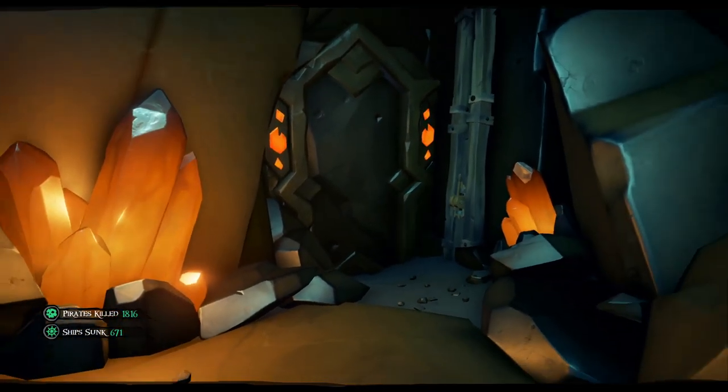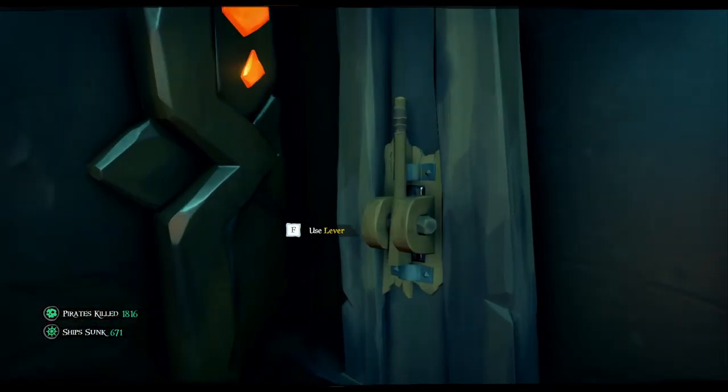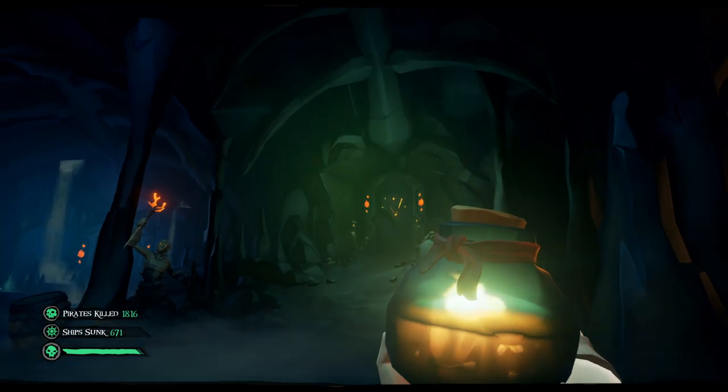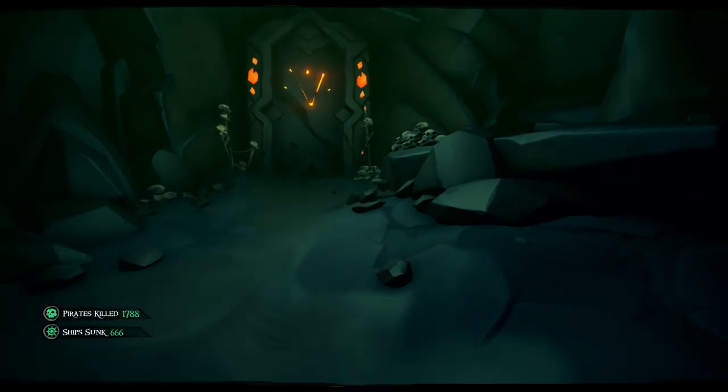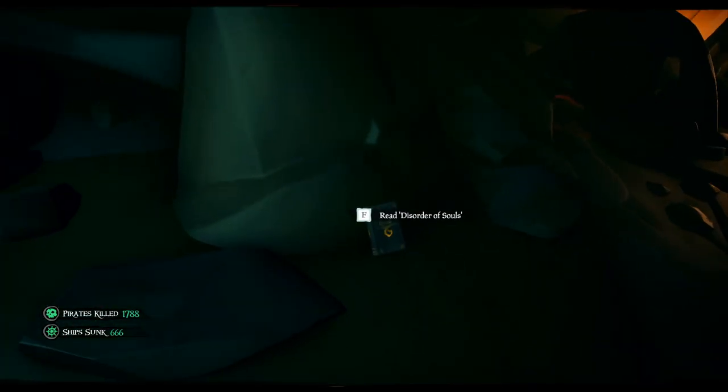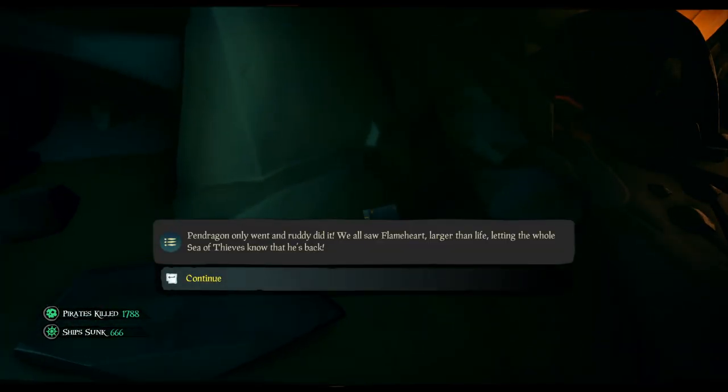Let's go back and complete the remaining two paths before continuing the story. This time we're going to choose the green path, the Forsaken Flame. But before you enter the door, be sure to grab that third journal — it's just before the entrance on the right-hand side.